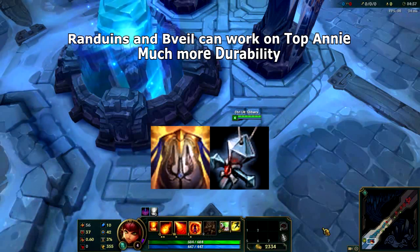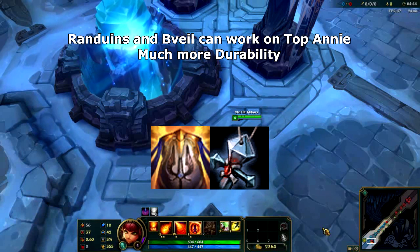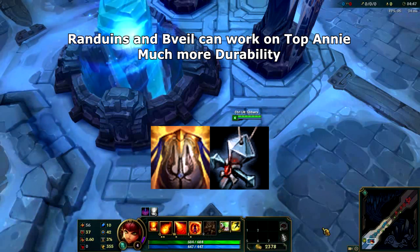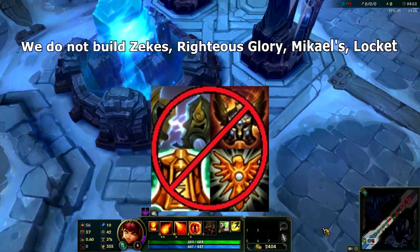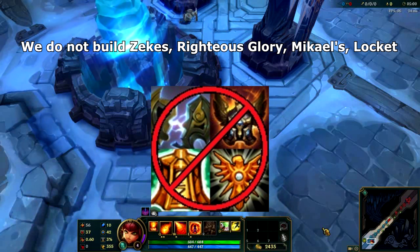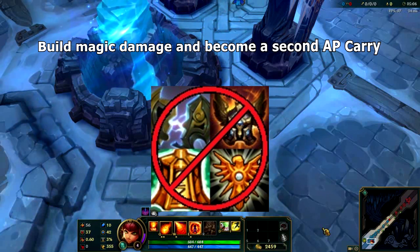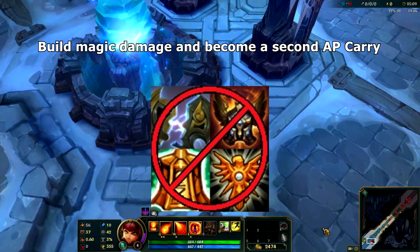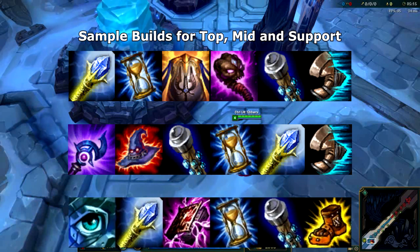There may come a time when Zhonya's Hourglass and Abyssal Scepter are not enough survivability. In the top lane, if you need to get tankier for your team, you can consider building a Randuin's Omen or Banshee's Veil for substantially increased durability. You might have noticed I have not recommended items like Locket, Zeke's, Mikael's or Righteous Glory on support Annie. The reason we will not be building these items is that we do not leave things to chance — if your teammates fail to perform, you will need the power to carry the game and itemize to become a second AP carry. Here are a number of viable builds for top, mid and support Annie — pick and choose your items, mixing them up as needed for your particular matchup.